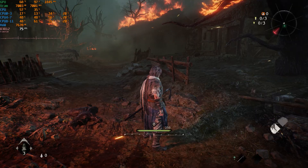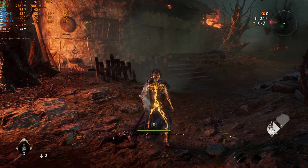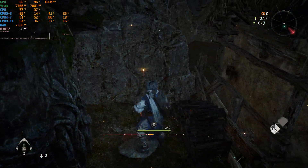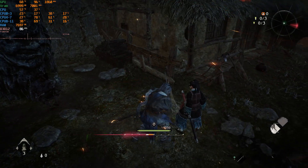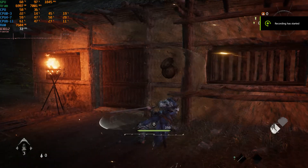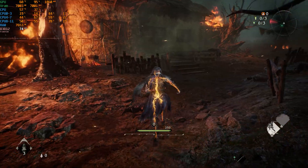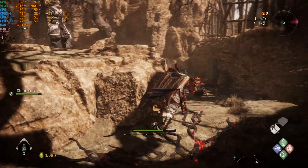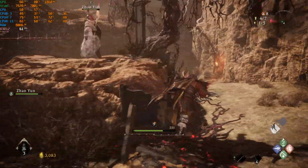On the performance side, Wo Long suffers from the infamous shader compilation stutters. The game lacks any shader pre-compilation step, and when you start playing, triggering any new effect will cause a stutter. Swing your sword — the game will stutter. Do any special move — the game will stutter again. And not only that, we also have traversal stuttering here.